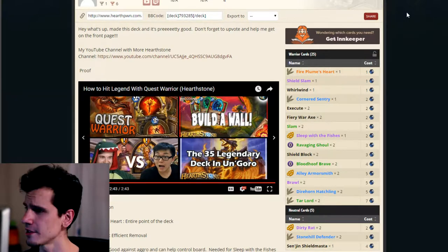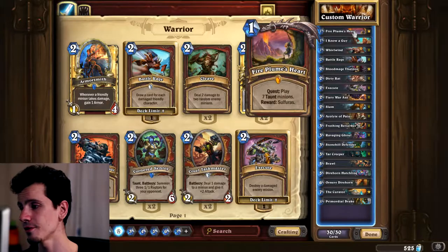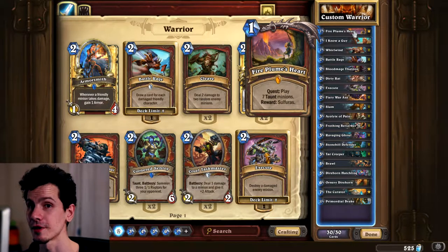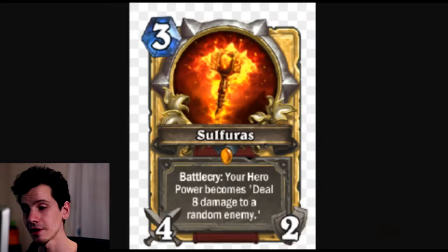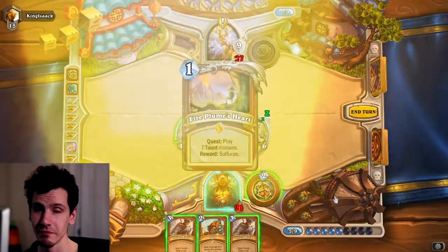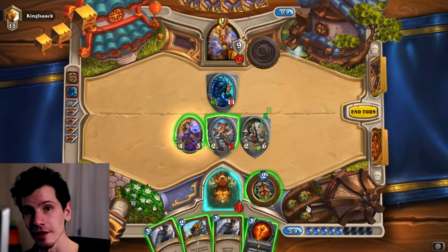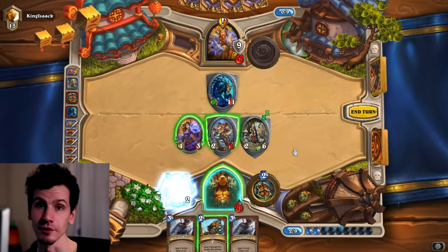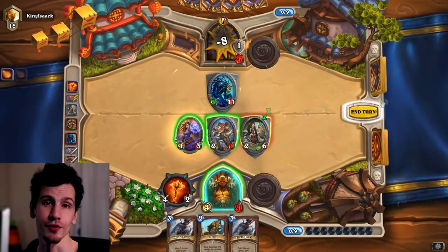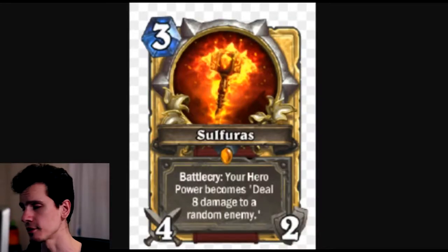If you fulfill the quest by playing seven taunt minions, you get Sofarust - a three-mana weapon which is fine - but it gives you permanently the hero power of Ragnaros: two mana, deal eight damage randomly. This is a great hero power. So how do you build a deck around it?